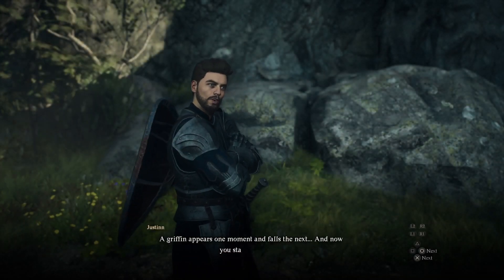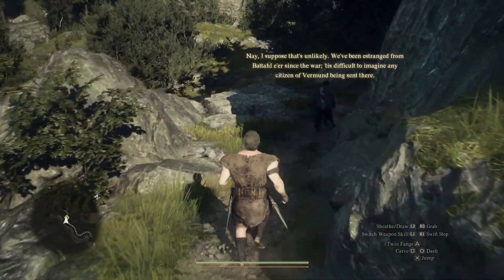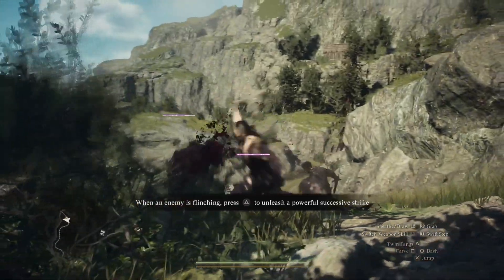After you crash land on the Griffon at the start, the NPC Justin will guide you to the Border Watch Outpost, a small encampment. Along the way, you'll encounter two groups of goblins and the NPC will assist you in defeating them.